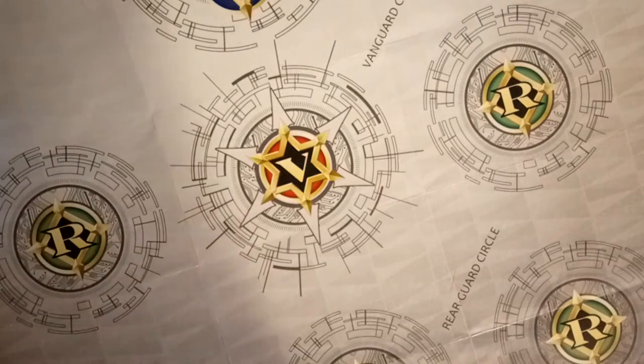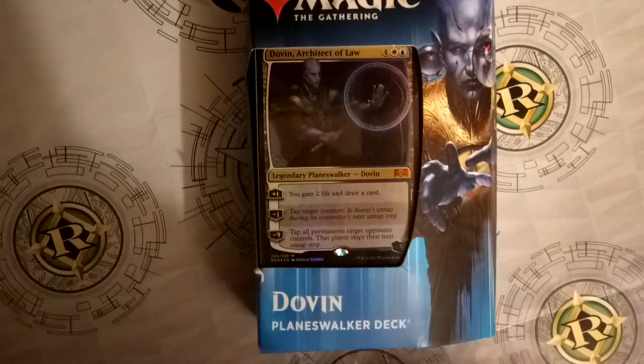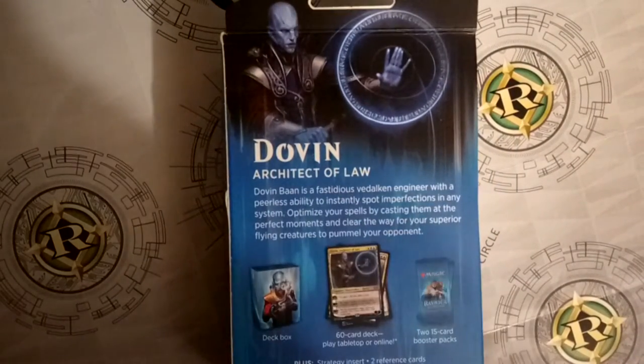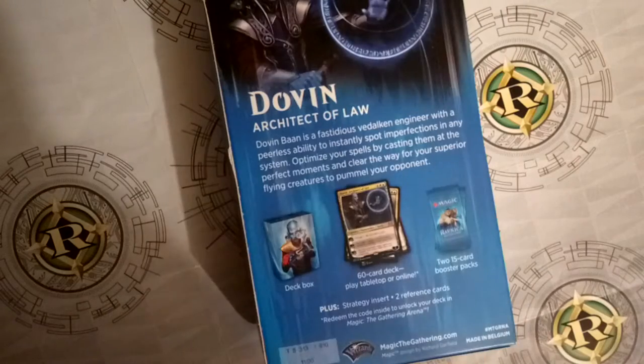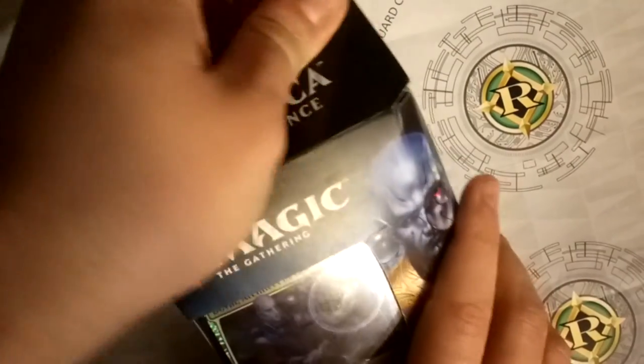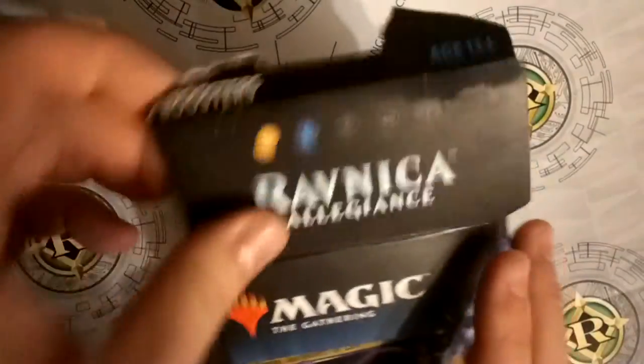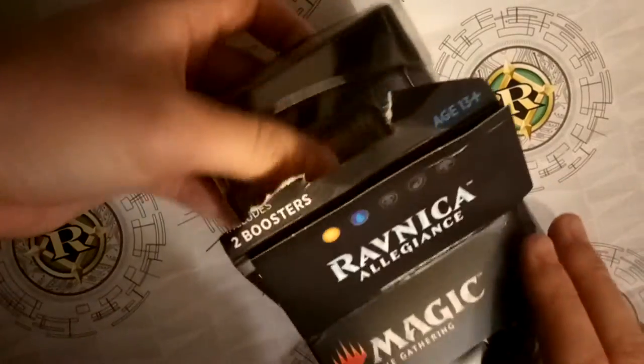Hello, my lovely patrons and welcome to all you magic fans. Today, what is this blue dude? Oh, that's a Dovin planeswalker deck from Ravnica Allegiance, the latest set of Magic: The Gathering, which is really nice. We're gonna crack it open. I picked this up today along with another deck which I'm also gonna be opening - a little sneak preview there. Let's open the box.